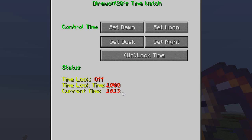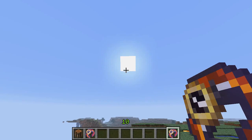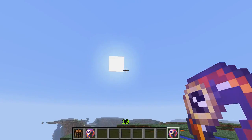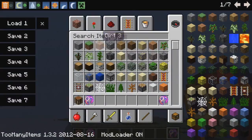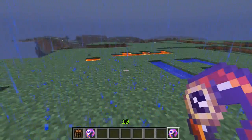The best part is you can lock your time. You can see what time it is, the exact current time, and whether the time is locked or unlocked. Hit this button and it will say 'time lock is on.' You'll notice the sun will move a bit but then come back to its original place because it is locked. It just jerked back down — so basically this mod will stop any kind of time progression like that.